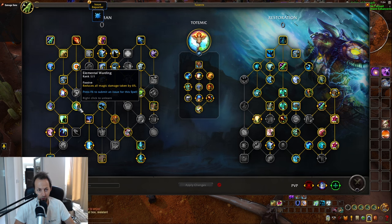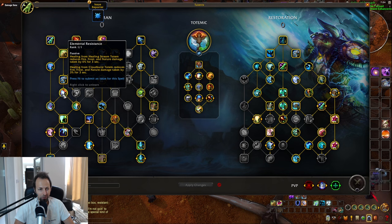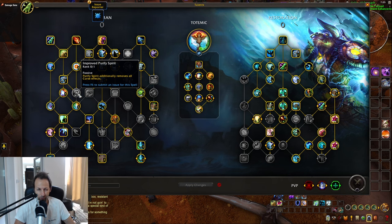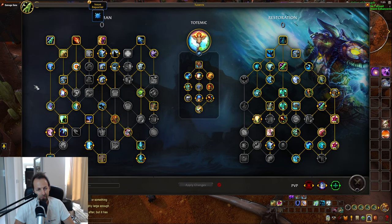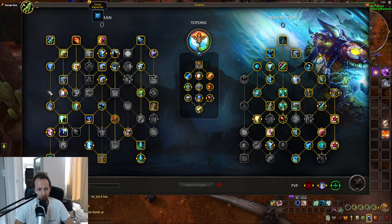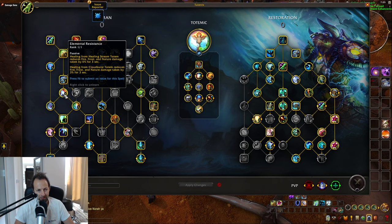I would like to get to Elemental Warding, which covers all magic damage — not just 3 schools. But in order to get there, you have to pick Elemental Resistance. The only other path to Elemental Warding is through Improved Purified Spirit, which removes curse effects — useful in specific dungeons, but not something you'd pick in Raid or most content. So this talent either needs to be reworked or made optional. As it stands, it's a useless talent that's not positioned correctly — at least make it cover all damage and give it a longer duration.